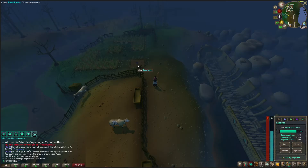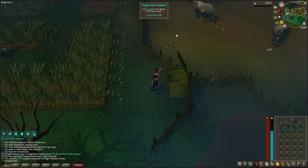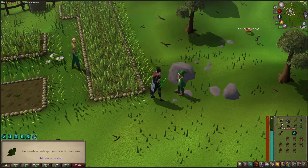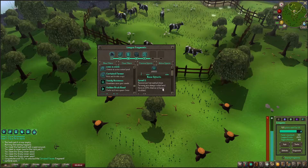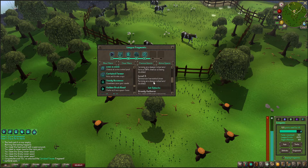I need to get super compost because I don't want my herbs to die. Ended the farm run with 13 herbs - okay, not bad, it could be better. When farming, it gives a 25% more chance of being doubled - not bad - and what it maxes always noted and doubles. This is amazing for farming.